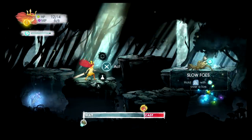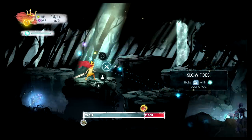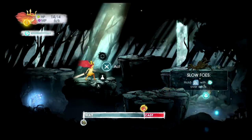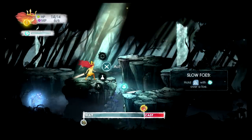I can slow foes down by shining over them — interesting. And apparently I can also refill HP. By moving the firefly over these colored orbs, I can actually restore both its energy and HP.